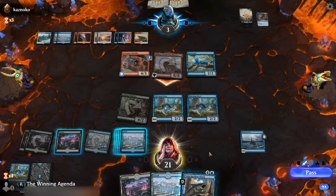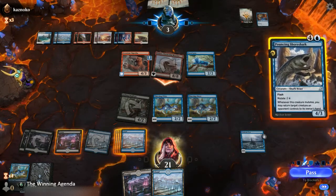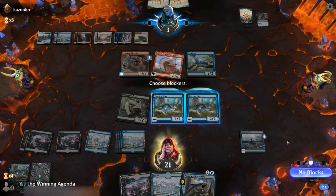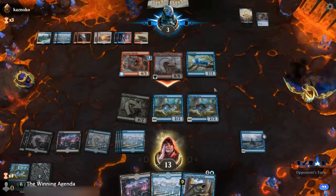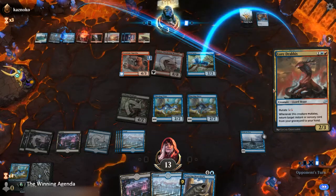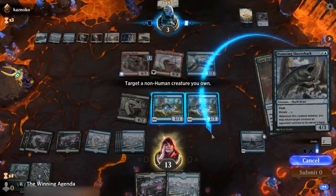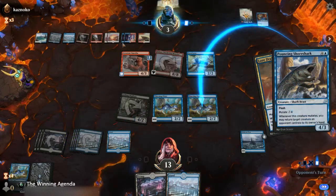Is Yadaro coming in again? Yes. In that case, I think we'll mutate onto a Thieving Otter — end of turn. We can afford to take 8 for now. No blocks, pass. So we'll just bounce that now — yeah, that's way better. To save our creature, that's worth it, even though they get to play out the Frost Lynx again.